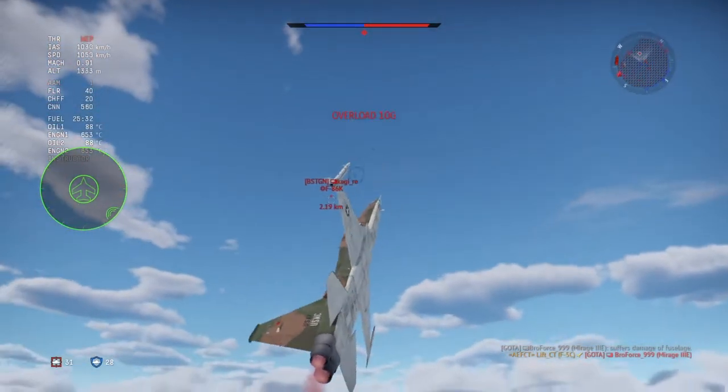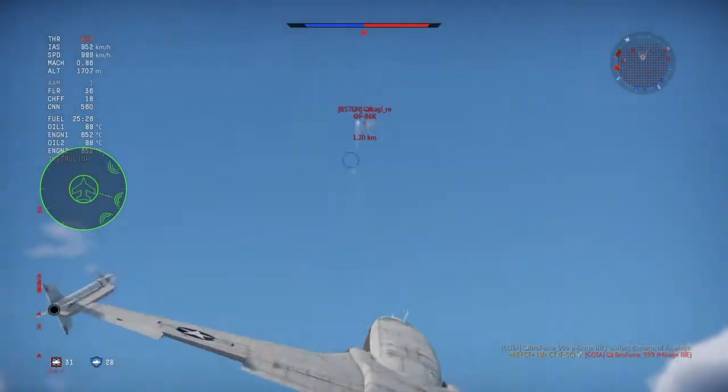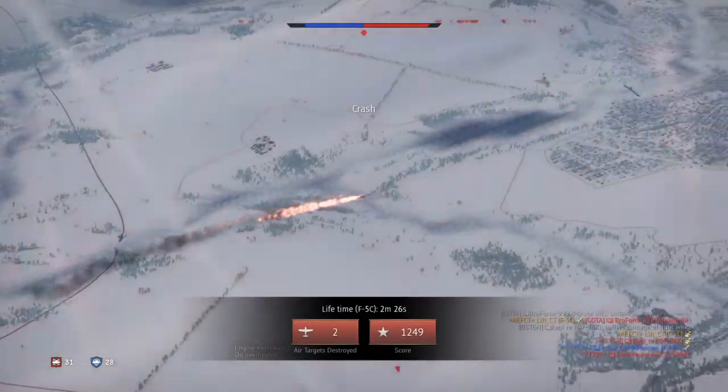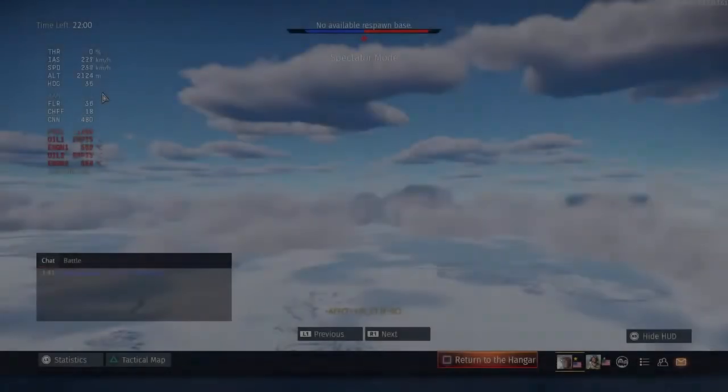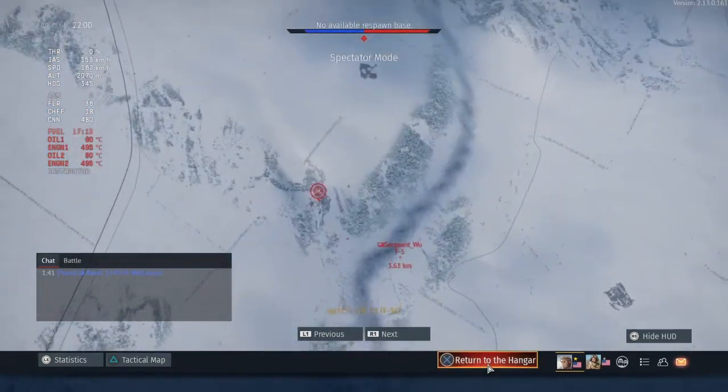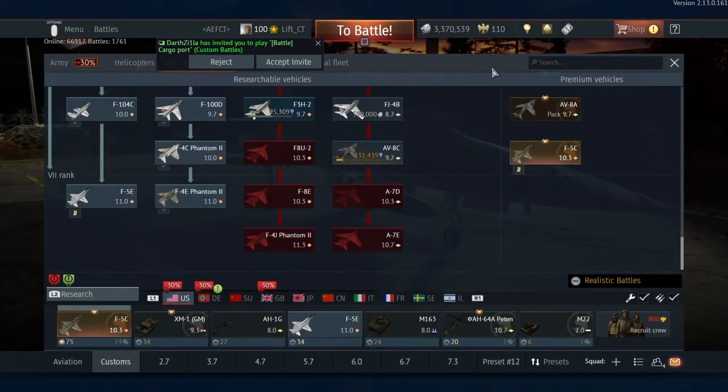Moving on to the rewards. I roughly get anywhere between 10 and 11k SL for each kill, which is very generous — especially with two tip sidewinders in a down tier, that's 20 grand right there. For two kills I find it's close to 7k RP, which for me right now while grinding out the AV-8C is really helping me get close to the A-10 Warthog. I'm really excited for that.